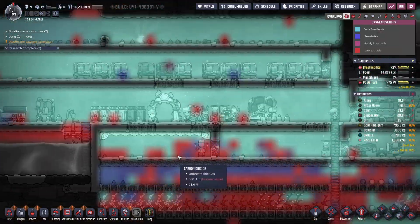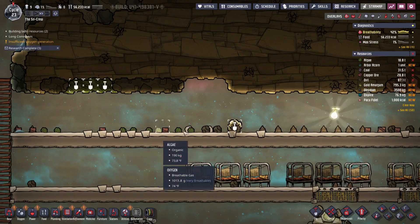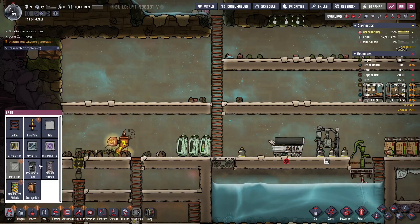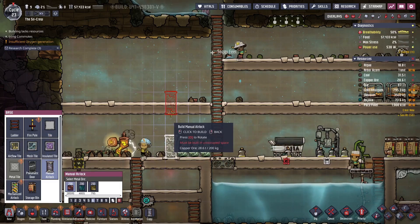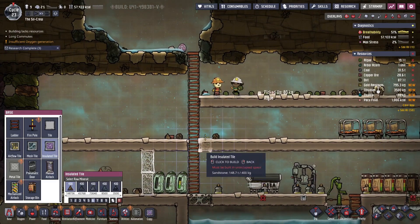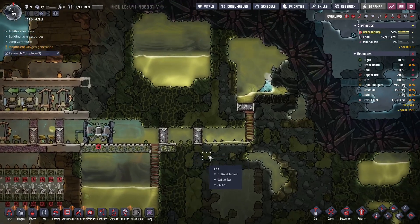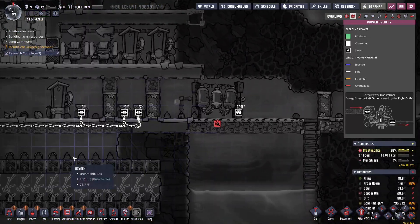Last thing you want to do is waste — oh there it is, power's getting wasted. You don't want to have excessive generation of power — waste of resources. Nice. Oxygen is becoming scarce, which just means the areas we're going into probably... our base is more than breathable. Actually I think I might want to close it off. Yeah, I think I'll close it off. I'll put insulated tiles in.